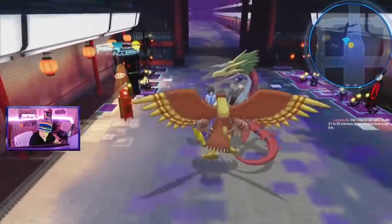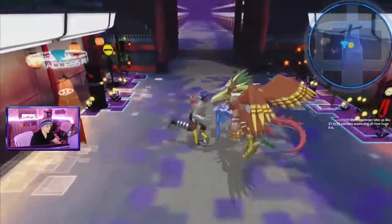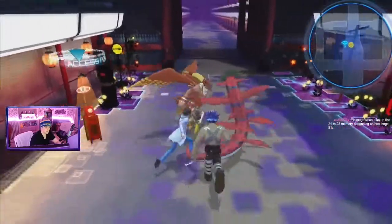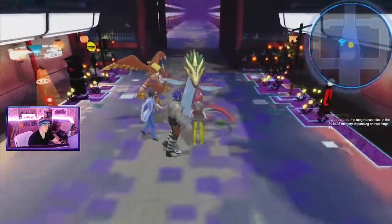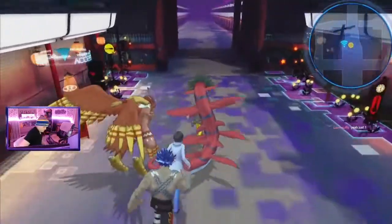In order to increase specific stats, either to make your Digimon more powerful or to get that Digivolution you want, you need to go to the Digilab and put the Digimon you want in the Digifarm. In addition to getting items and gaining experience over time, you can train specific stats and get stronger and meet requirements of Digivolutions in the Digifarm.